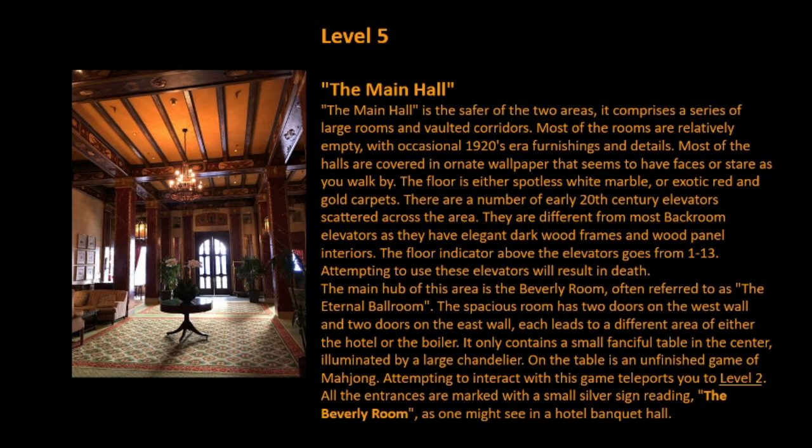The floor indicator above the elevators goes from 1 to 13. Attempting to use these elevators will result in death. The main hall of this area is the Beverly Room, often referred to as the Eternal Ballroom. The spacious room has two doors on the west wall and two doors on the east wall, each leading to a different area of either the hotel or the boiler. It only contains a small fanciful table in the center, illuminated by a large chandelier. On the table is an unfinished game of Mahjong. Attempting to interact with this game transports you to Level 2. All the entrances are marked with a small silver sign reading 'The Beverly Room,' as one might see in a hotel banquet hall.